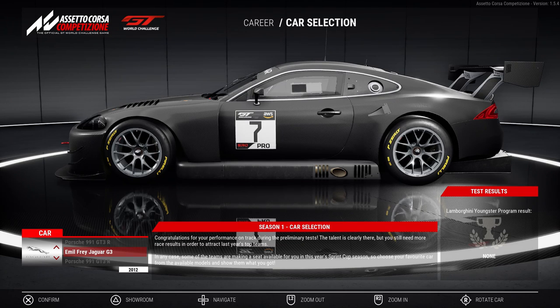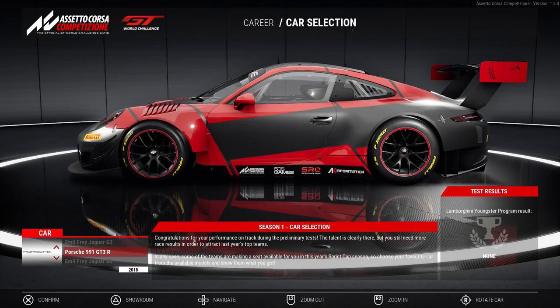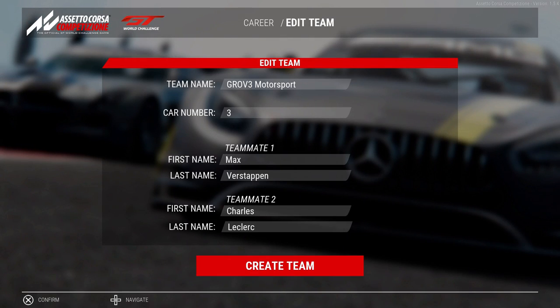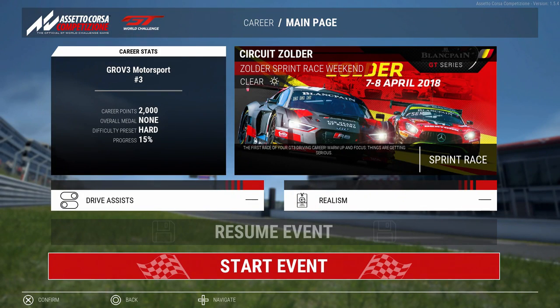Alright guys, so it's asking me to select a car for the career. I had a choice between the Jag and the Porsche. I love my German car, so I'm going to go with Porsche. Do a quick Grove Motorsport, car number three of course. Max Verstappen and Charles Leclerc as my teammates. And here we go — Zolder is going to be our first race weekend. Guys, I hope you enjoyed this video. Please like, comment, and share, and come back for number three. As always, stay smiling.